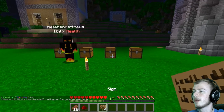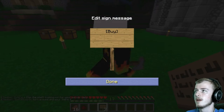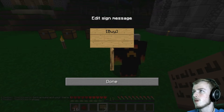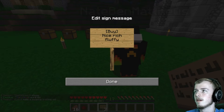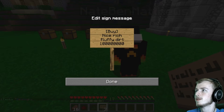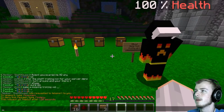Basically how it works is you have a sign and it has a chest. So if you want to do a buy sign, you pretty much put 'buy' here. You can put whatever you want — let's do dirt. The next two lines are pretty much whatever you want. Let's sell it for a million dollars — yeah, we'll sell it for a million dollars.